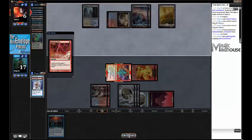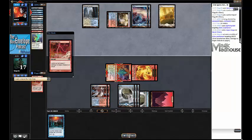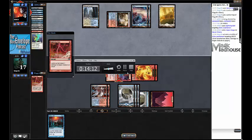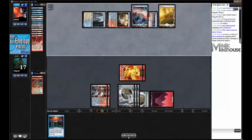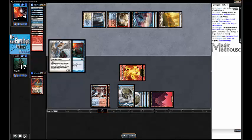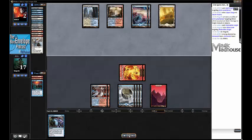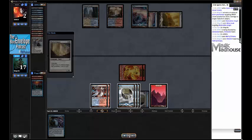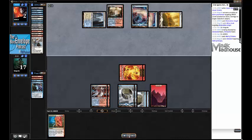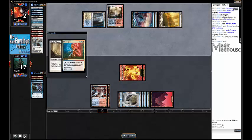I know their hand is Angel and Elspeth - I'm going to Mana Leak the Angel, attack into two, then I've got Remand and I can Electrolyze my opponent whatever happens. My opponent casts Restoration Angel which I Mana Leak. I draw the Remand and I know the top card of my deck is Electrolyze. I attack my opponent to 2 and I don't think there's anything that can happen. My opponent still has Elspeth in hand and has drawn Wall of Omens - mathematically over. I Remand the Wall of Omens, draw the Electrolyze, my opponent puts the Wall on the stack again and I Electrolyze my opponent. My opponent says their topdeck was good but they'd forgotten I had stacked it with Serum Visions. 3-0, on to the next round.